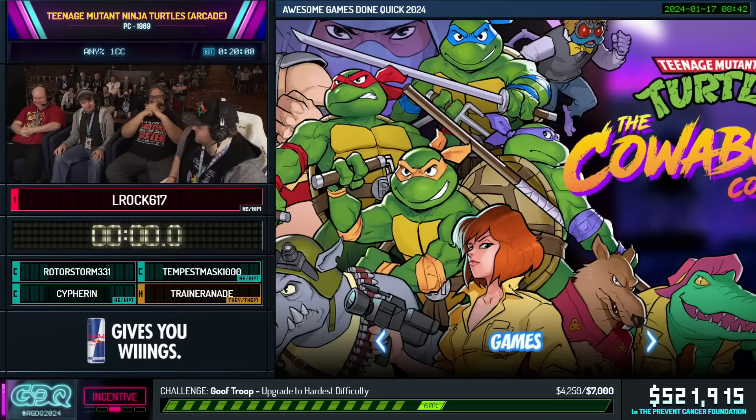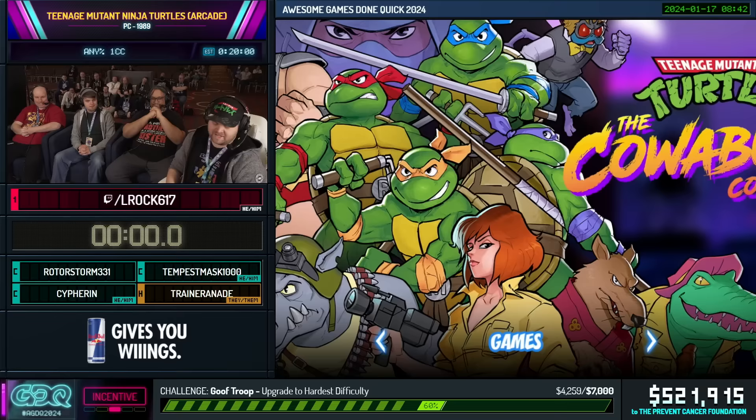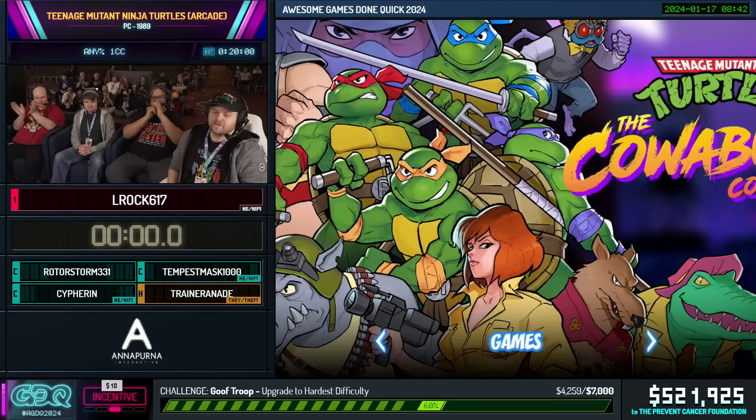I'm cyphering. Just ran Gargoyle's remastered — killed that run, by the way. For some background, Tempest and Rotor are both any percent runners in this game. Cypher is my former co-op partner in this game, and another honorable mention to Infinite Mystery, who bought a shirt exclusive for this run in the green room.